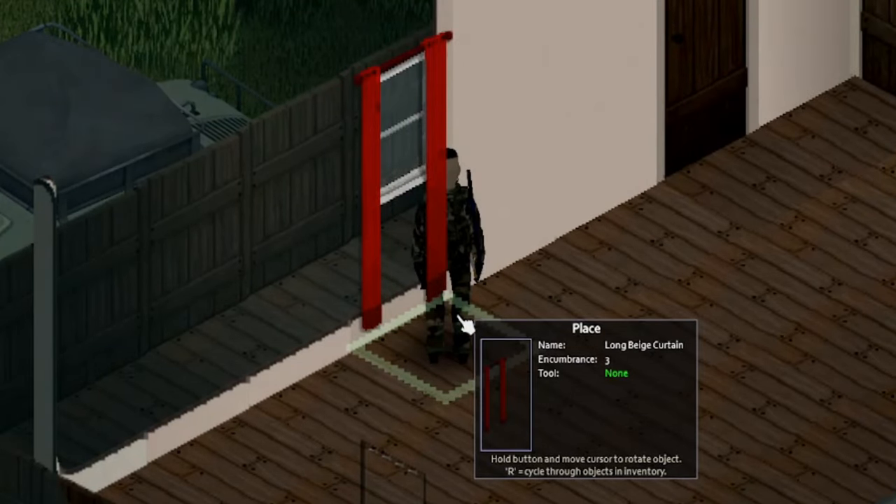Don't forget to build a perimeter fence around your base to keep those zombies out — it will give you some extra time to react if they come for you. Make sure you also have an escape plan in case of an emergency. You can use sheet ropes made from clothing scavenged from zombies, and with a hammer and a nail in your inventory, you can easily install them on the second floor or higher, so that if zombies catch you off guard, you can quickly escape.